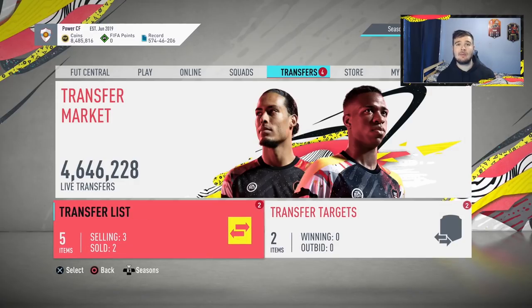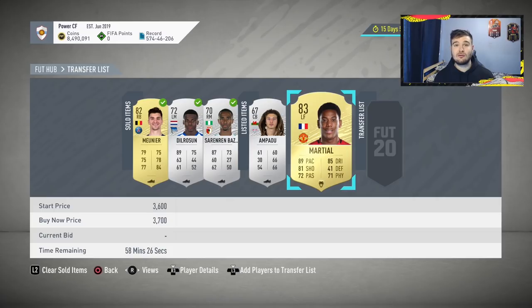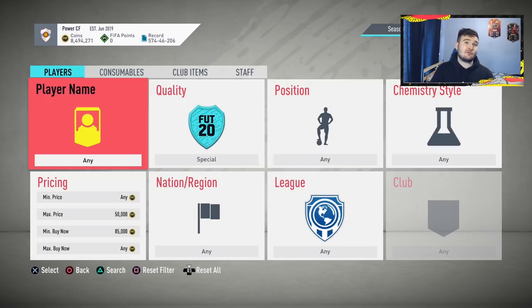These cards do sell — Martial listed less than two minutes ago hasn't sold yet at 3,700, but Munier has already sold. Use this method from around 20,000 to 150,000 coins. Once you've hit 150,000 to 200,000 coins, you want to accelerate that growth. The new filter is: Special cards, 50,000 maximum price open bid, 85,000 minimum buy-it-now. The idea is the same — open bids — but now with special in-form cards.